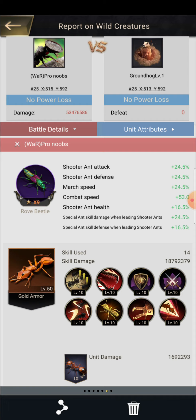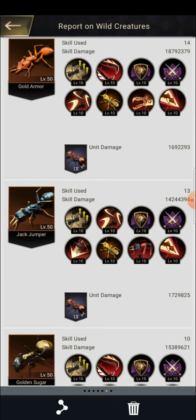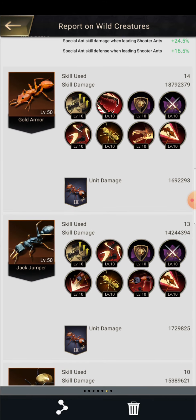As a non-spender, you should focus on a raw vital level 9 beetle so you can do more damage. The second thing is the marching combo I used in this battle: Gold Armor, Jack Jumper, and Golden Sugar. These three are a deadly combo for a non-spender. Some players are getting Pansy Velvet or cryptic ants, but we don't have those — let's just say we are the noobs. So I had three ants: Golden Sugar, Acid General, and Gold Armor.